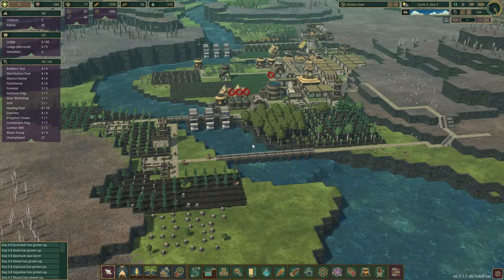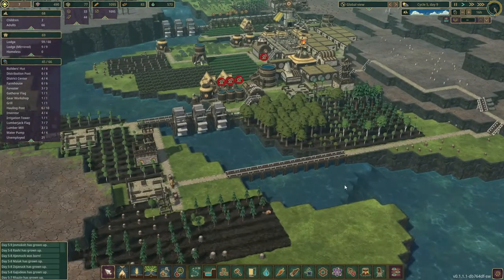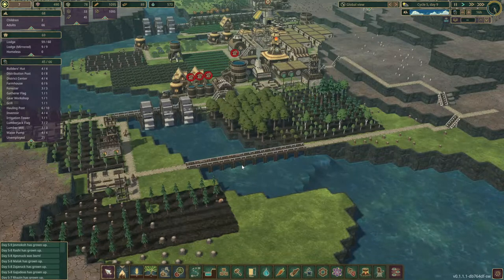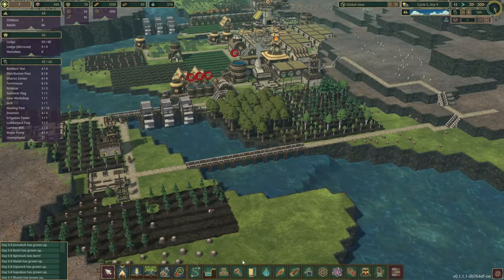Hey there, it's Potmos. Nice of you to join me for a new episode with our little beaver town. It's time for us to start building one thing that beavers build and enjoy most — a dam.